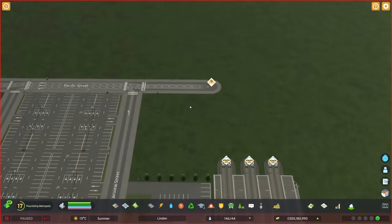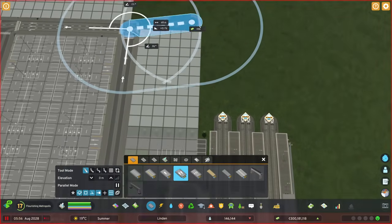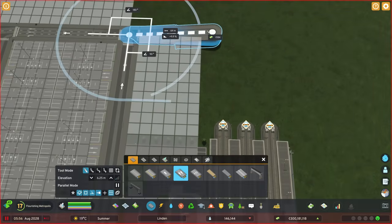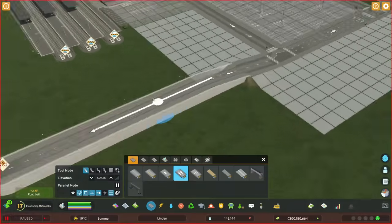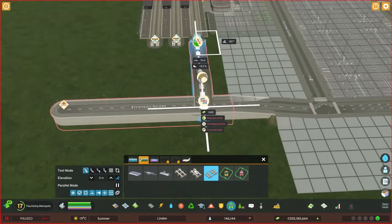I'm also pretty sure I'm going to want to do a bridge here to go over the tracks; otherwise traffic coming in is going to have a really tough time. I think I can go to here — this is going to be relatively steep, but I'm hoping I can get away with 6.25 meters. That is not going to work because it's going to be the cut and fill one. Let's just test it anyway — it is not going to let me punch straight through.